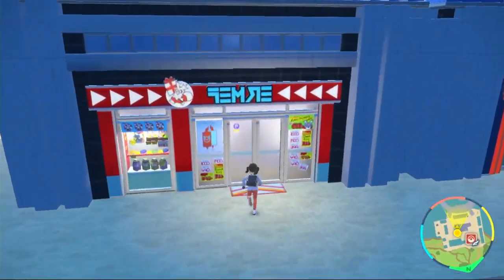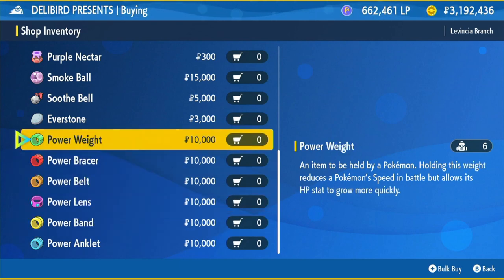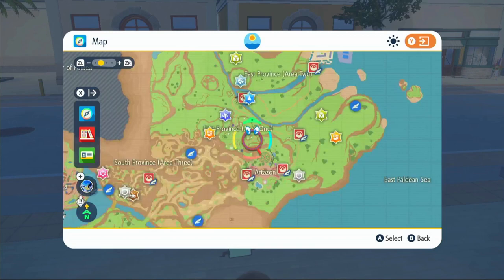To do this, visit any Delibird shop, click on general goods, scroll to the bottom — these will be your power items. We'll need Power Lens and Power Weight. Power Lens is for Special Attack. These give 8 extra EVs after you knock out a Pokémon. So we need HP and Special Attack, and I'm going to show you where to get these right now.